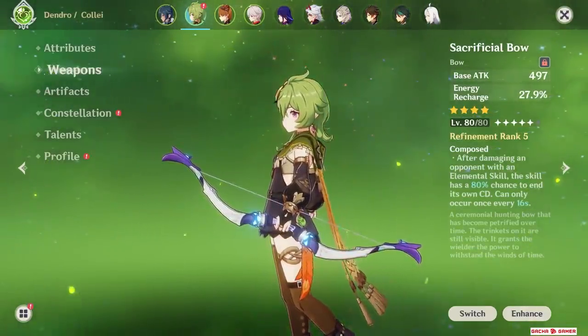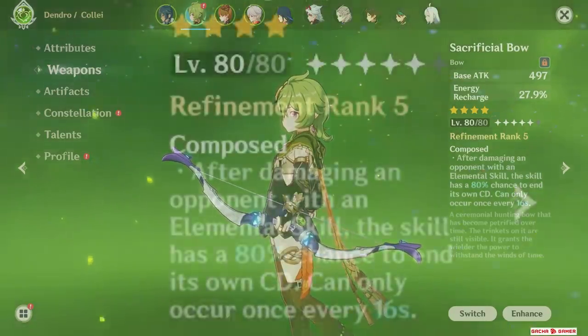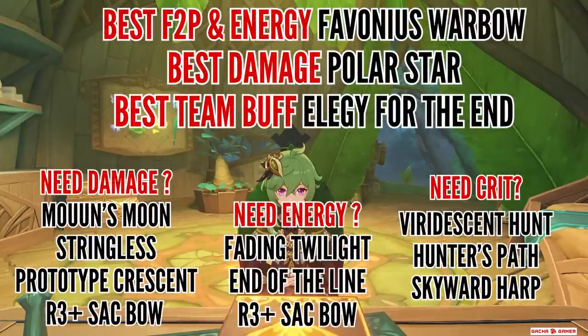Sacrificial Bow can actually beat a fully refined Stringless in some scenarios and go toe-to-toe with Aqua Simulacra. However, I wouldn't recommend using it unless it has at least 3rd refinement, otherwise the passive doesn't trigger consistently. To simplify: the best damage option is Polar Star, the best support bow is Elegy for the End. As a free-to-play option, Favonius Warbow is always a safe choice, while Sacrificial Bow is her best 4-star for damage or better Dendro application alongside Stringless.